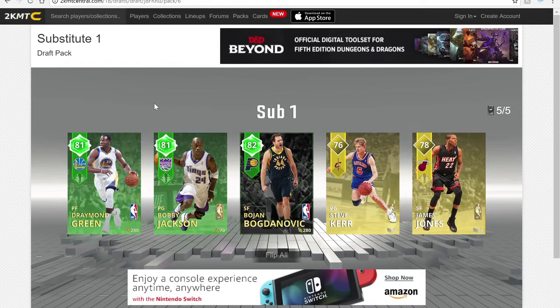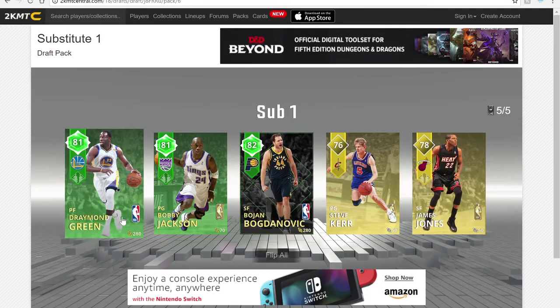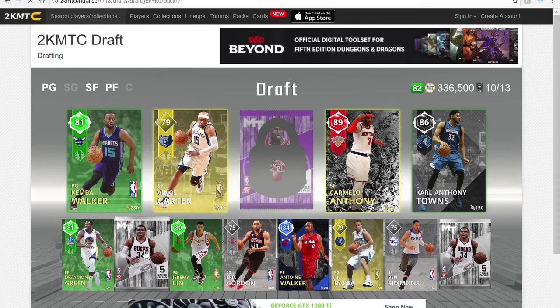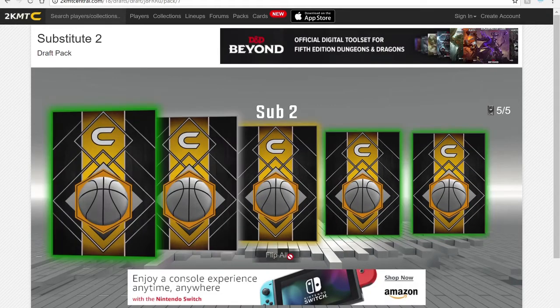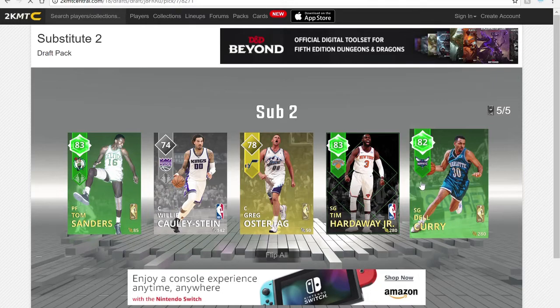Oh, a Draymond Green, a Steve Kerr, and a James Jones — this is a tough one. I have a ruby James Jones but I have a sapphire Draymond Green. If we get Draymond we add more defense; if I get James Jones we add more three-point shooting. We're gonna take Draymond Green — we need a Draymond. We get a gold, emerald, emerald, and three emeralds on this one. We're gonna draft Del Curry to add some more three-point shooting to this lineup.